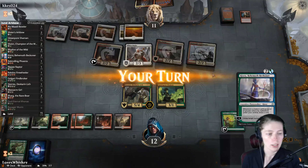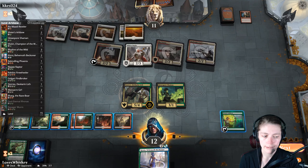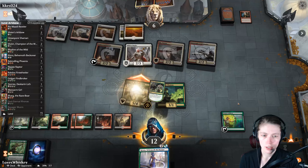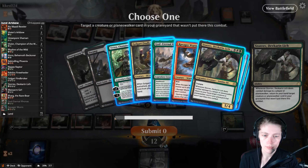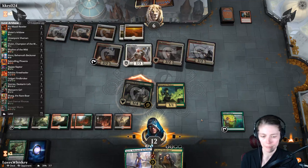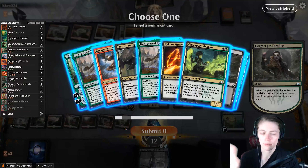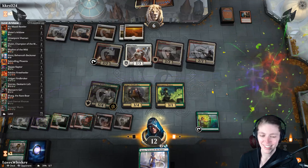He doesn't have another shock — he just wants to kill Vivian like before. We get in with our creatures. He really wanted to kill Vivian — spent a lot of resources on that. We'll look for a Golgari Findbroker and bring a bunch of stuff back — let's do that. And why not bring back Vivian? Have you ever lost a home? There's no reason not to.